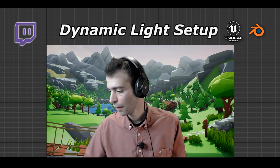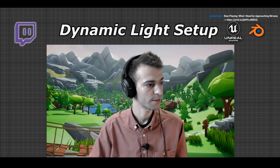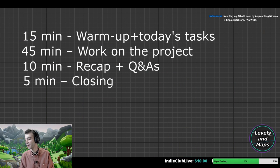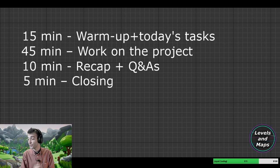Let's quickly go through the schedule. We're gonna warm up for 10-15 minutes. 45 minutes, we're actually gonna fiddle with our Unreal Engine, making that light as good as we can make it. And 10 minutes we're gonna recap or save some time for Q&A. And 5 minutes will be the usual closing formula. Let me just start up the project - Puzzle Adventure.